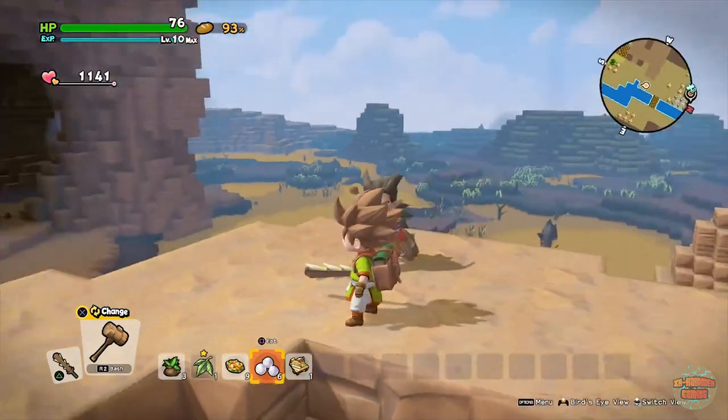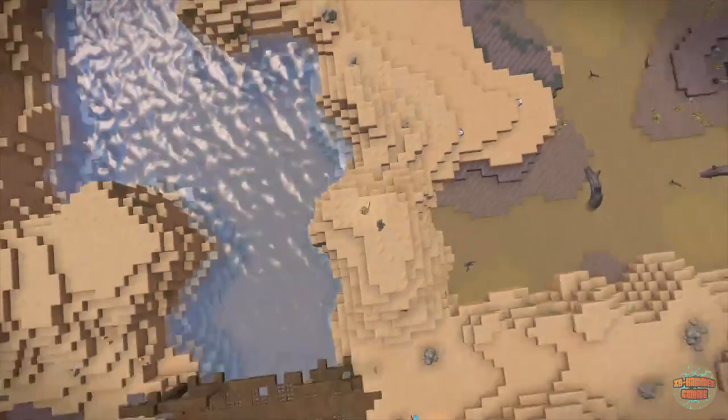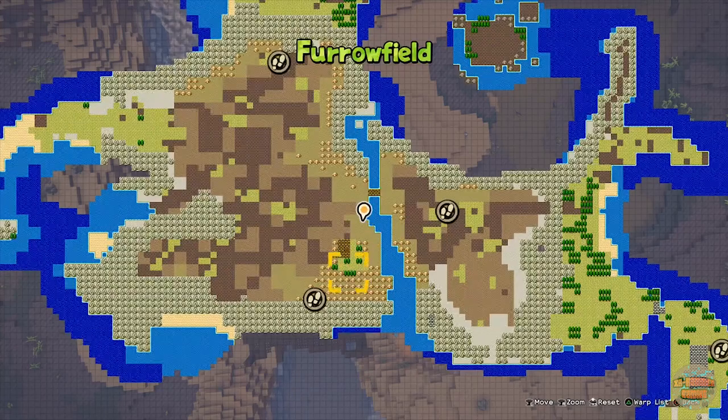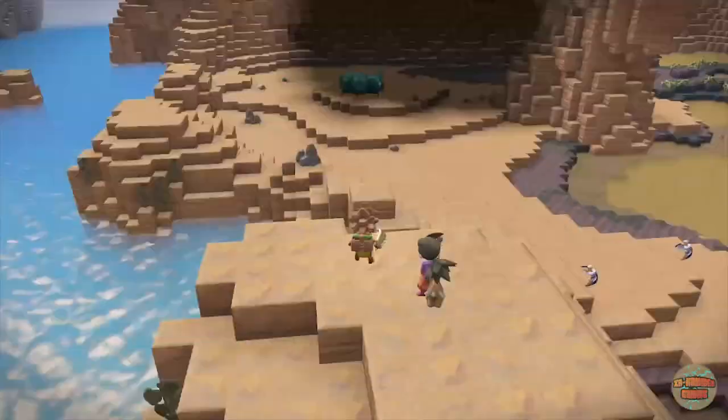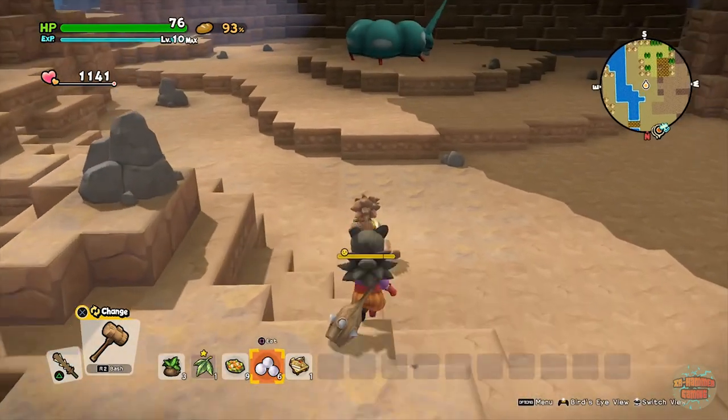The first super strong monster you're going to be fighting is this dude, and he is located just underneath the cliff-top cabin. He's just under here, where I am on the map. I shall go and fight him and I will see you when I'm done.